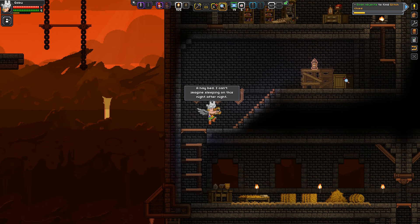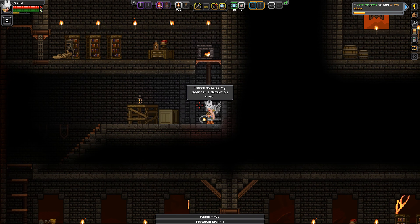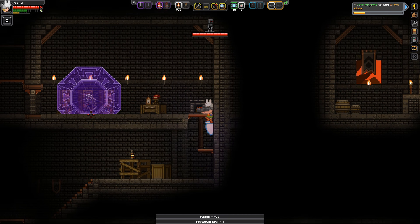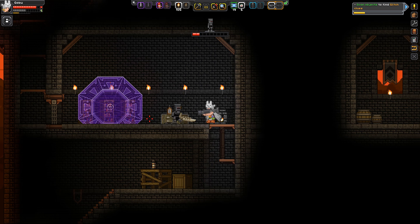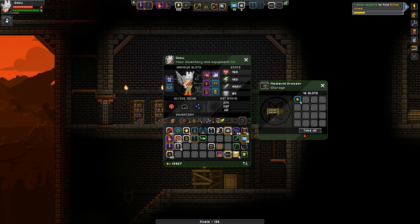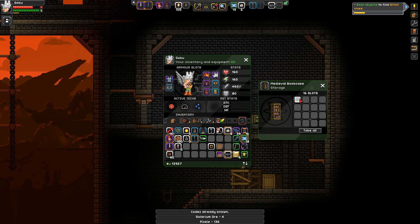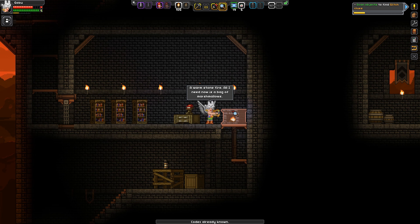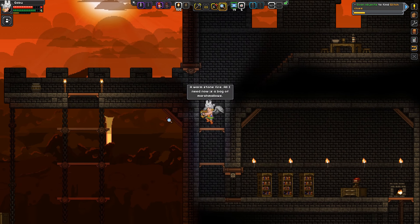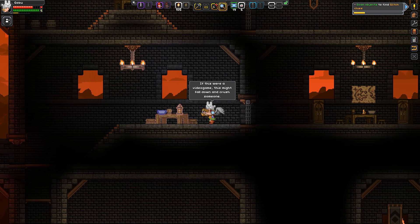A hay bed — I can't imagine sleeping on this night after night. Ooh, a platinum drill? Let's try this on this dude — you can be my experiment. The knockback — no, he can escape after a while, so it's not indefinite. The ins and outs of it — we've already read the lewd one. An old and dusty wooden dresser. A warm stone fire — all I need now is a bag of marshmallows. I can't remember the last time I had marshmallows over a fire. This might fall down and crush someone. I wonder if there's a gateway to another world in here. Narnia!